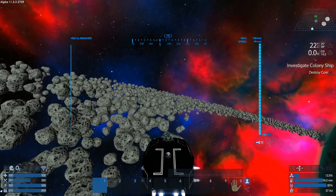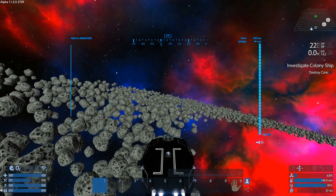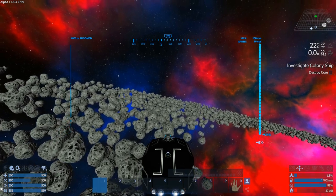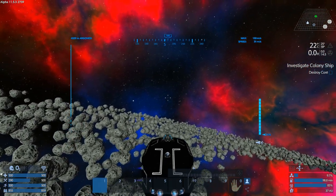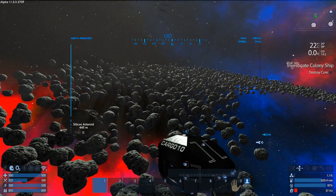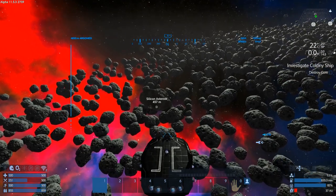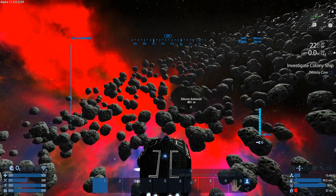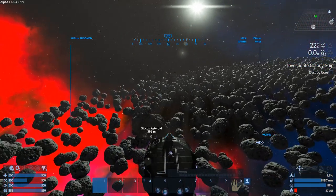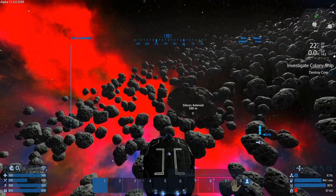We need a silicone asteroid. I said I'd come grab you when I found one, and it didn't actually take that long. There's probably silicone all over the place, but the first thing I really found other than the salvage I marked was this silicone asteroid. So, let's dig it up!